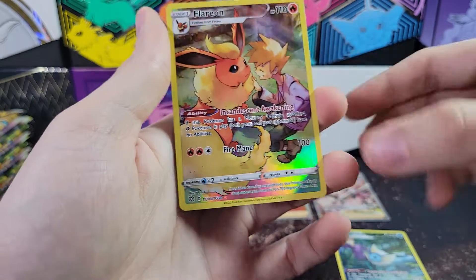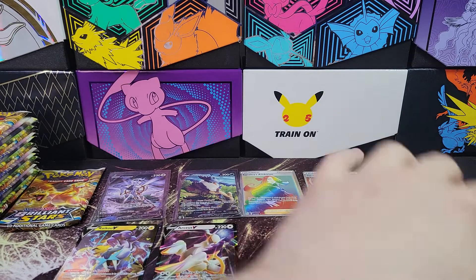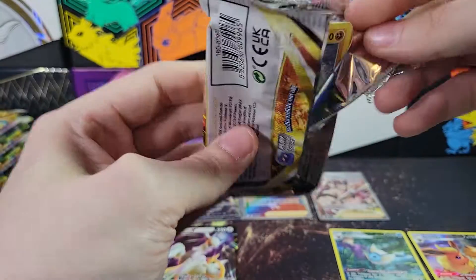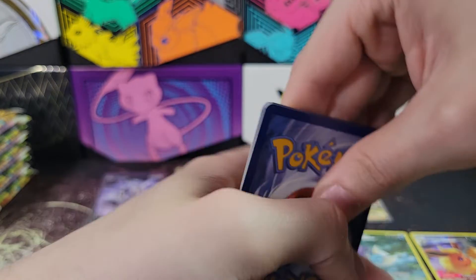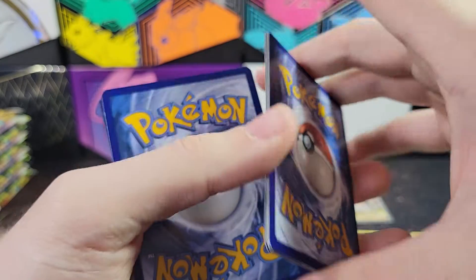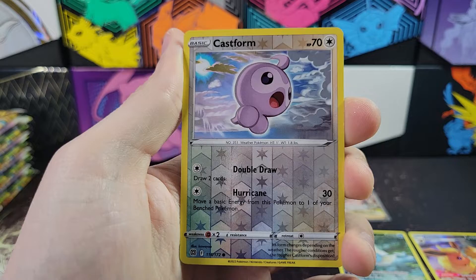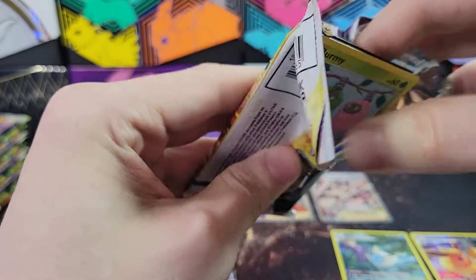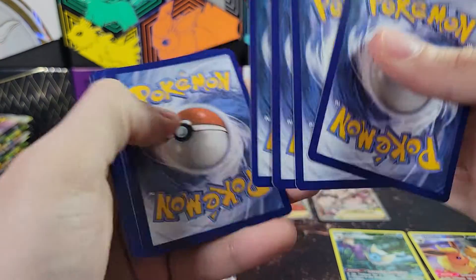Axew and a Flareon! So we got two Eeveelutions. Two of the three - I think all three of them are in this set. There should be Jolteon as well. That would be funny if we get all three - a Vaporeon, a Flareon, and a Jolteon out of one box. The Alt-Arts are really what I see as the big hitters. The kind of the second half of the Sun and Moon era had Alt-Arts, and now the second half of the Sword and Shield era have Alt-Arts. Those are really the big hitters. If you pull an Alt-Art, I think it would be worth keeping.